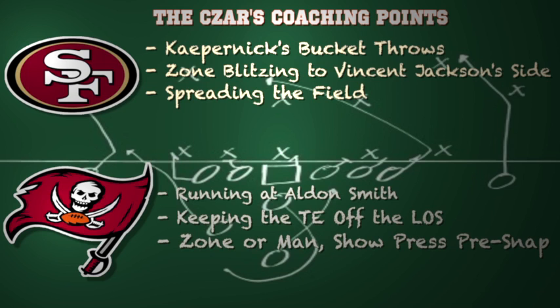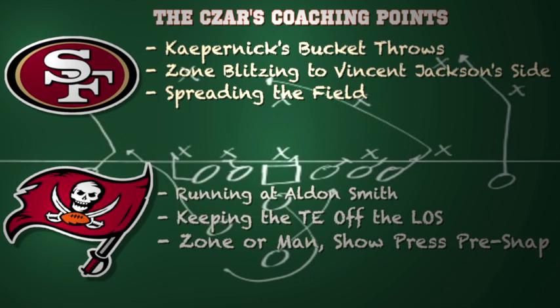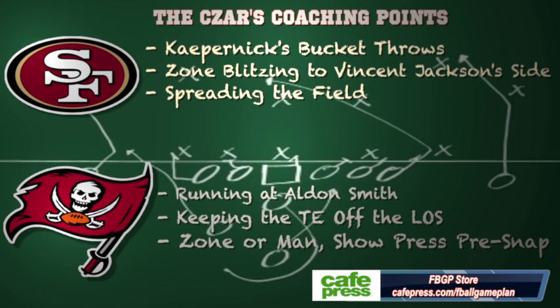For Tampa Bay, you want to run at Aldon Smith — take their top pass rusher and make him a run defender, see how well and how much he wants to stop the run by attacking him all day. I would also keep the tight end off the line of scrimmage for better blocking angles — by putting him in motion, you can wham him inside, use him to seal the edge, or crack on the outside linebacker. In the passing game, he gets a free release off the line as a built-in hot read for Mike Glennon. Whether in zone or man, show press pre-snap to disrupt the timing of the 49ers passing game and get Kaepernick to hold the ball just long enough for your defensive line to get pressure.